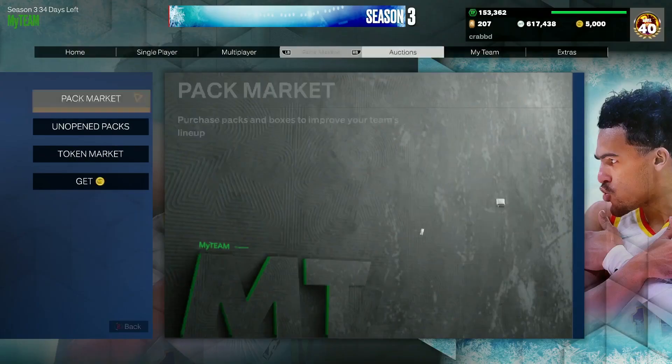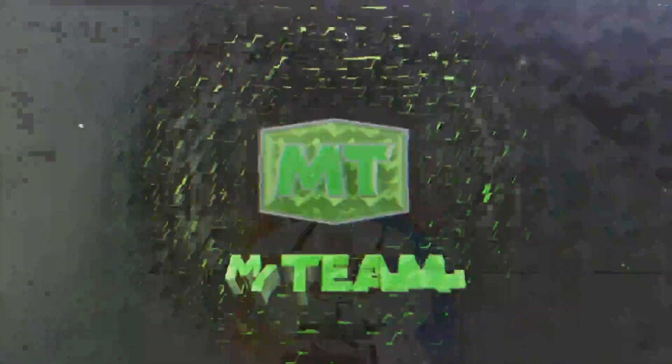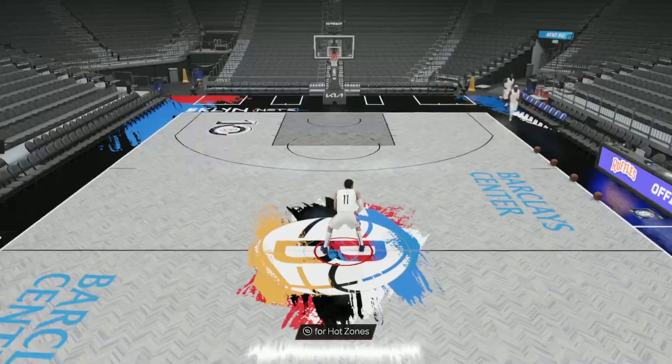I want to give a massive shout-out to Crapped for letting me use his account for today's gameplay. You guys might know Crapped — he did qualify in the second 250K qualifiers, so he's an absolute W for letting me use his account. We're gonna hop into freestyle here to test out Brooke Lopez's jump shot and see what he does on the court.